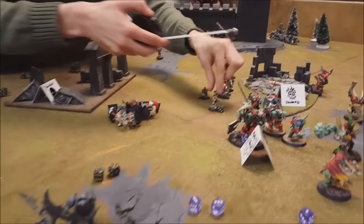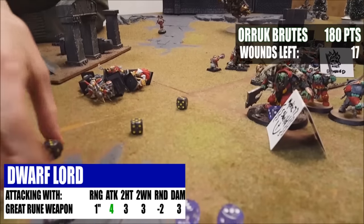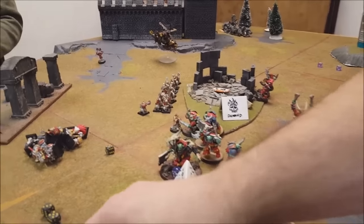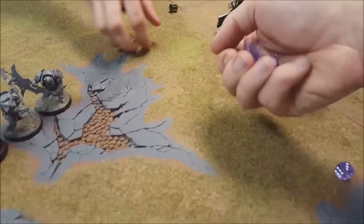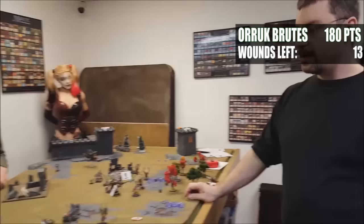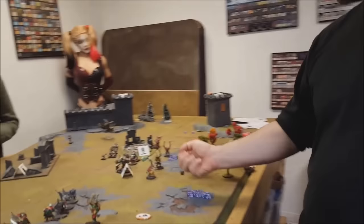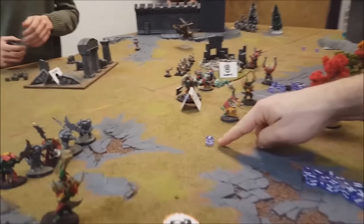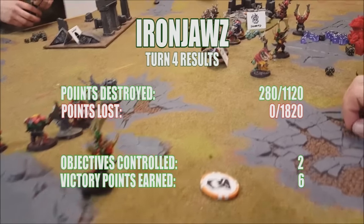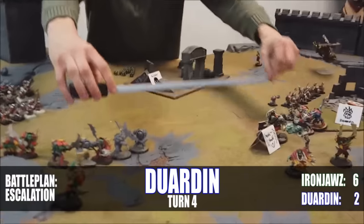Pile in with the Dwarf Lord — four attacks, three to hit: all hit; three to wound: three wounds, rend two, three damage apiece. The Grumblers have grumbled their last. Need sixes — one six: six damage total, two Brutes go away. End of turn four for the Ironjawz — he still has the center objective. Brutes lost two, Bravery six — Brutes are fine. Two more points for Ironjawz: total six to two.